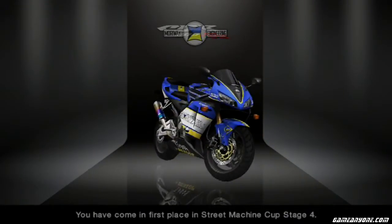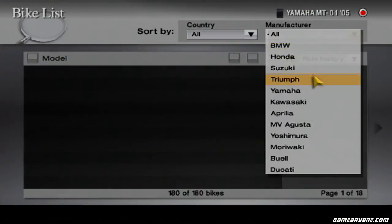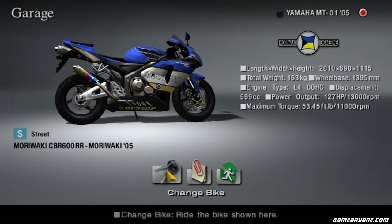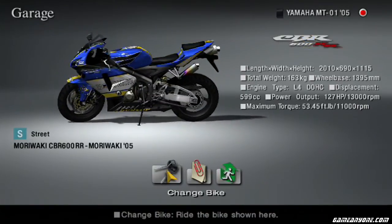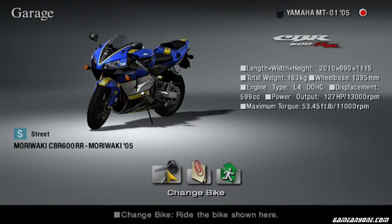Really, that's the last of the street bike races. Prize bike for our final street event: Moriwaki CBR 600RR. Just a little custom street bike there. Gold trophies — let's take a look at that. It looks like it should be a race bike, but nope, it's street. That's all the street races complete, so I guess we shall move on to the race bike races next. We shall do that in the next segment — stay tuned.